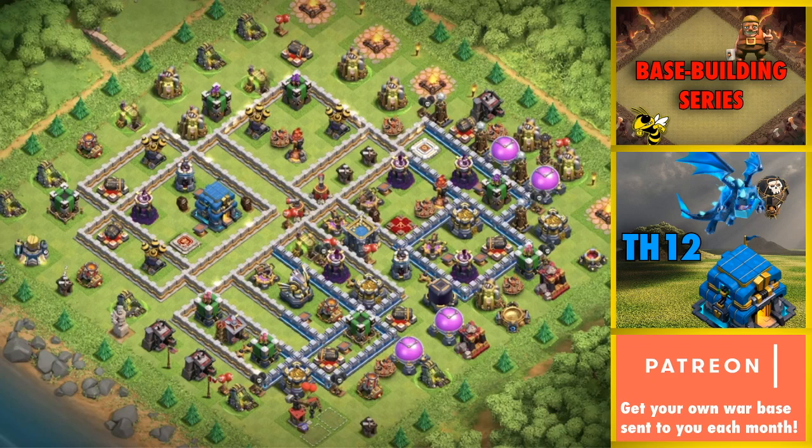We also have Dub, a Town Hall 12, among other Town Halls, in One Hive Genesis as well. Dub, thanks for coming on. You helped test this base, is that right? Yes, I did. So Dub can provide insights into how this base was developed, and Pegasus — this was his actual base.